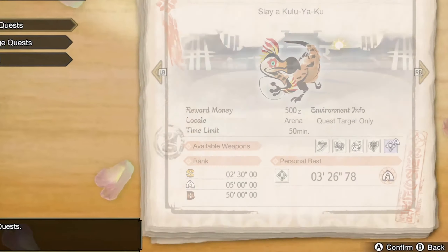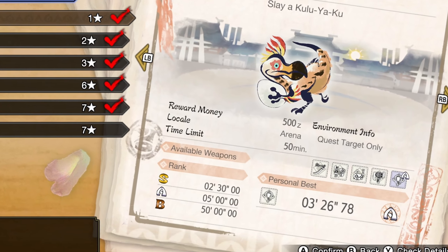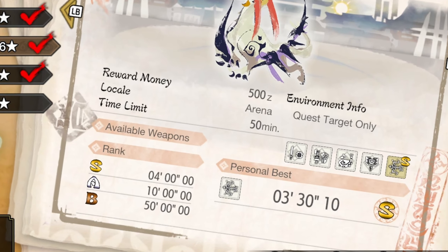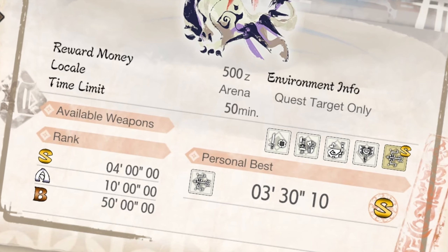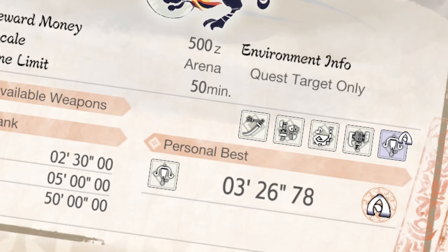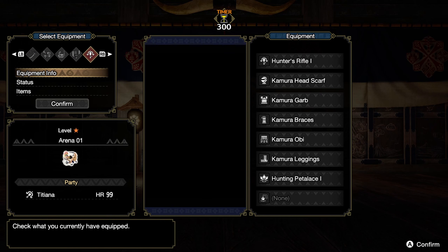And then you'll be on your way to bow hunting glory. First, the good news: two of the arena quests have an option to use bow. And even if you kind of suck with bow right now, it doesn't require high level skill to beat these guys. And besides, if you're struggling with bow in the arena, you're going to need to learn sometime, because that's the whole point of getting the Mighty Bow Feather, right?